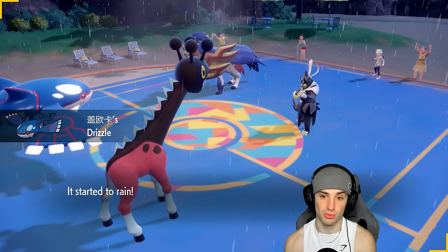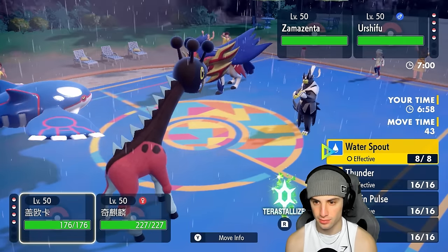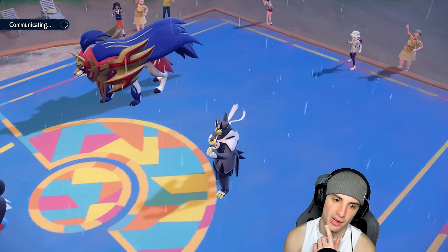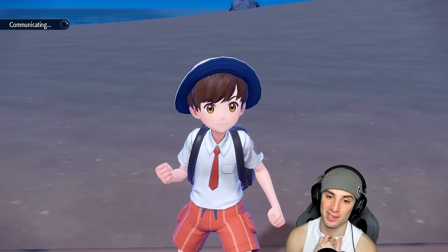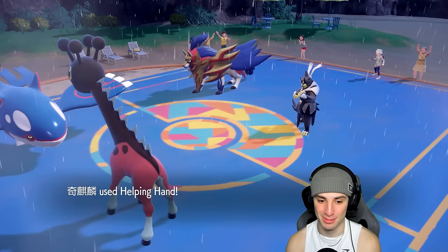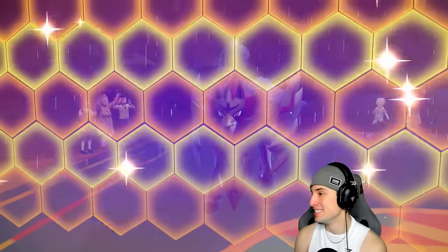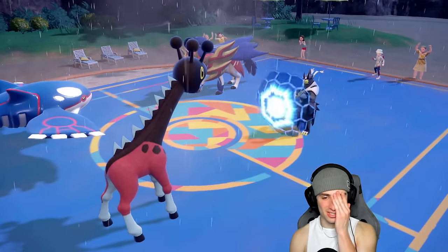Urshifu cannot go for Sucker Punch, which is gorgeous — we love it. I can go straight into Water Spout and I know I'm going to outspeed. I'm going for Water Spout on top of a Helping Hand — that's a perfect combination. You can't use first-turn priority, it's neutral, so if you don't have a Tera type to neutralize this Water Spout, it's going to do some damage. Helping Hand applies that 1.3x multiplier to damage.